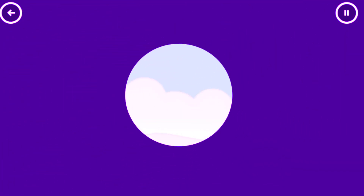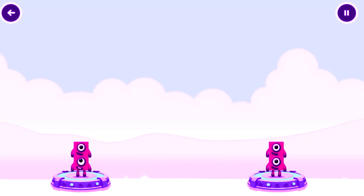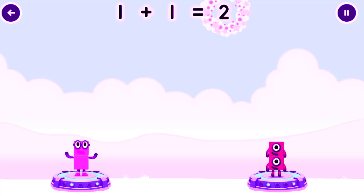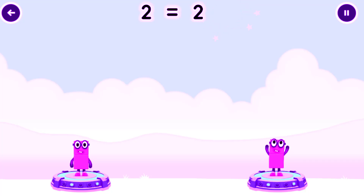How can we get across — share the number blocks evenly to make two groups of 2? 1, 1, 1, 1 — You cracked it! 1 plus 1 equals 2. 1 plus 1 equals 2. 2.